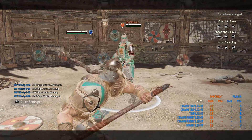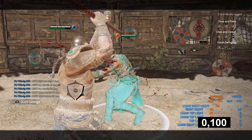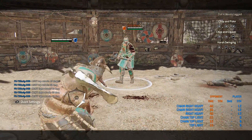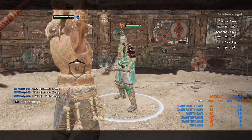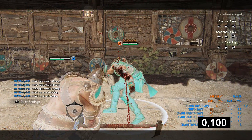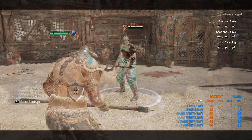Now for the change that a lot of people were requesting: combo heavies now have hyper armor. The timing for the armor differs though — it's 300 ms for the first combo attack and 100 ms for the second one. 100 ms is extremely early. Even for the top attacks, despite being slower, the armor startup is the same.